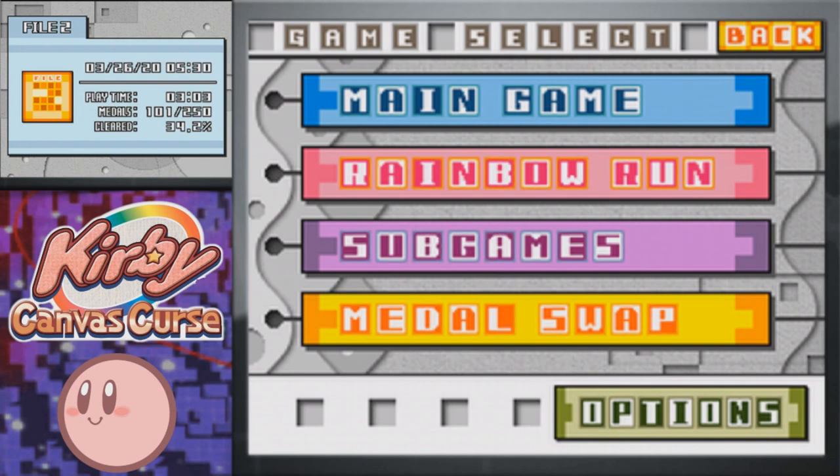We'll still technically be in Rainbow Run because we have all the copy ability stages, but I think that's different enough to have its own special video because those are pretty unique courses, while these are just kind of like revisions of what we've already done in the main game.